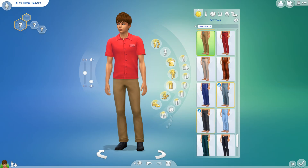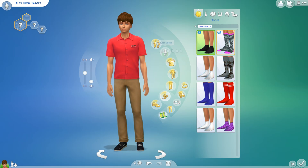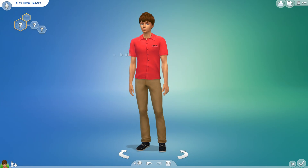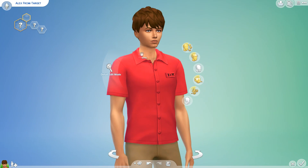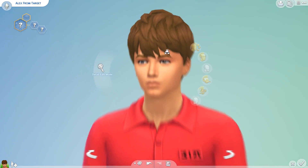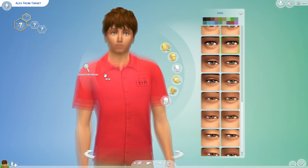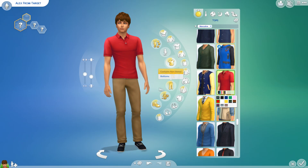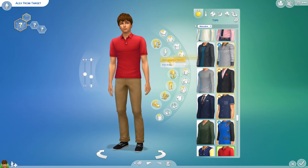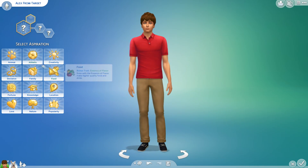Alex from Target — I never really caught on to the whole movement, I just wasn't interested, but I decided to make him. I think I did a pretty good job. He has brown hair, light eyes, was pretty fit and skinny and young-looking, and I think I accomplished that. I also changed the button-down shirt for a polo because that's what people who work at Target wear.